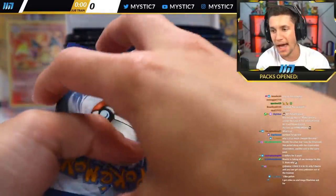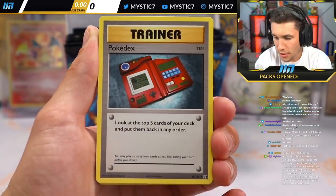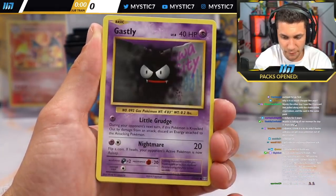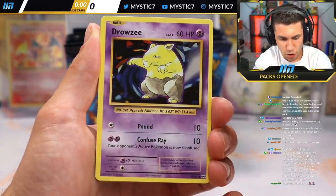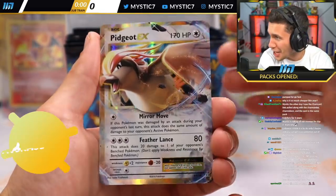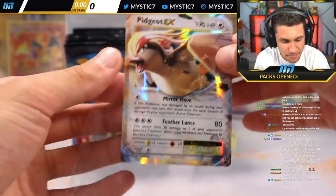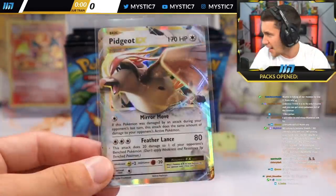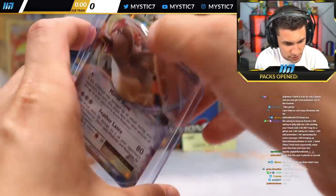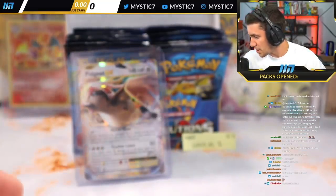Calling on the one-pack magic for the next person. Slowbro Spirit Link, Pokedex, a Haunter — beautiful. Charmander, Diglett, Ghastly, Caterpie, Drowsy, Reverse Holo Koffing, and the Pidgeot EX! We have found another EX card — the big beautiful soaring Pidgeot EX. Heck yeah! We've pulled a lot of EXs so far — still need Mewtwo EX. Very nice.